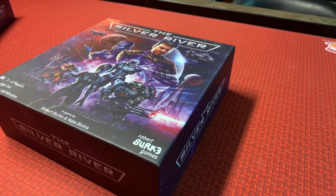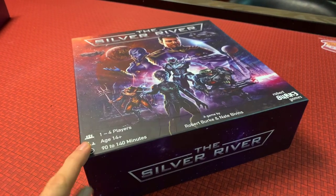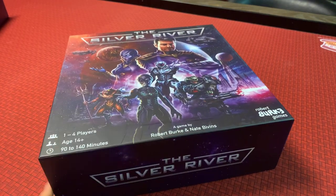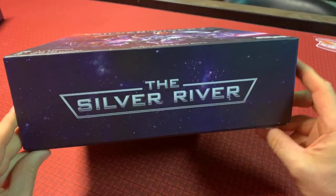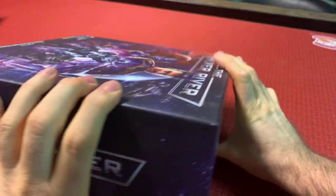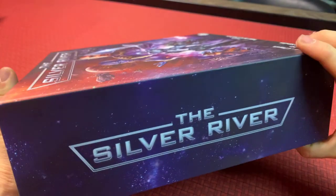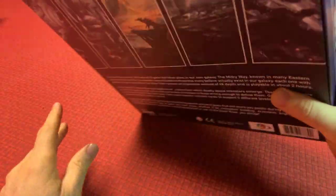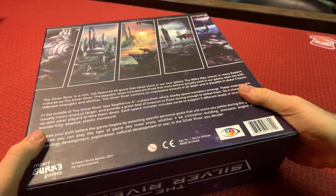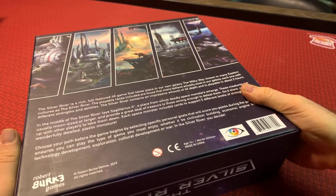It's a pretty heavy box. So first things first, we've got our cover here with just the logo and then the cover art on the sides. We just have the name of the game on all four sides, so whichever way you put it on the shelf you'll be able to see what game it is. And then the back does not show the components — it just has some artwork and explains what the game is.